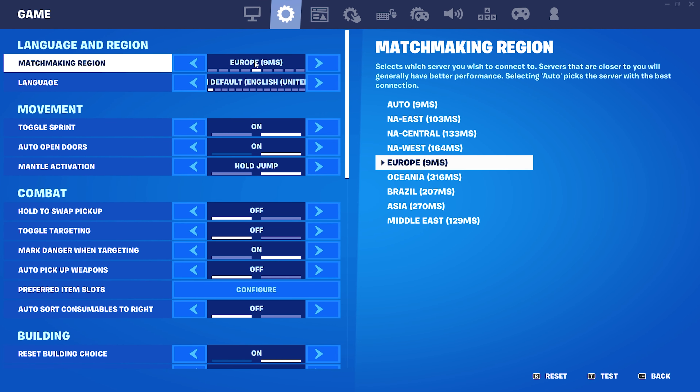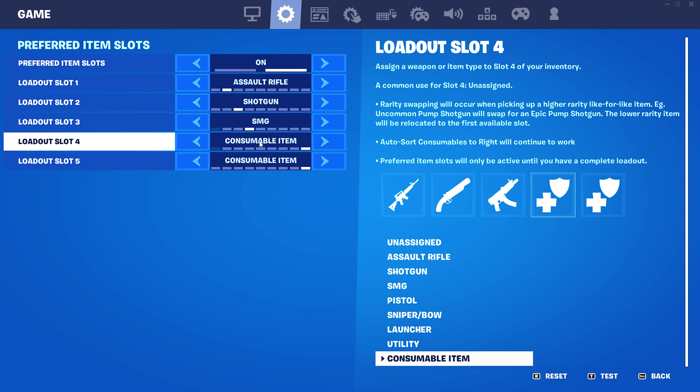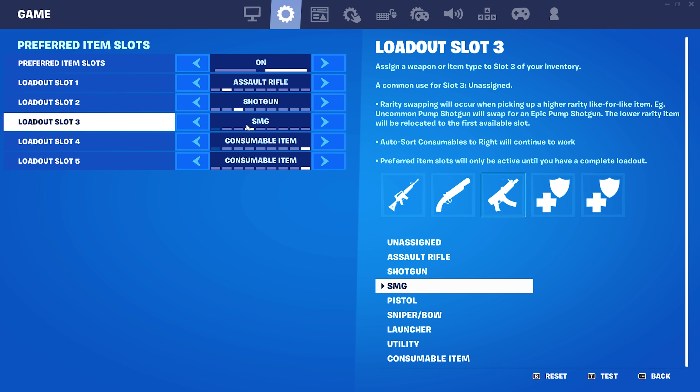For your game settings, make sure to put your matchmaking region directly on the region where you're from — don't put it on auto because it might connect you to a less stable server, resulting in higher ping. Also make sure to configure your preferred item slot; this is one of the most useful settings in Fortnite, so if you land near multiple weapons, you know directly which one to pick.